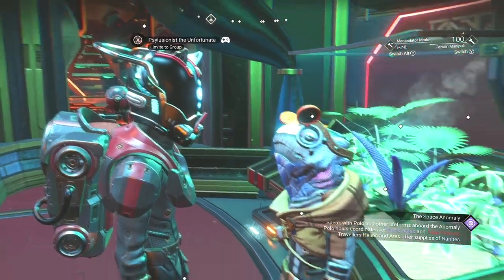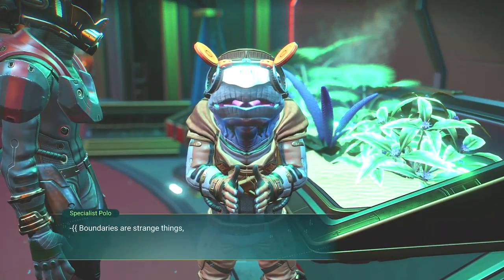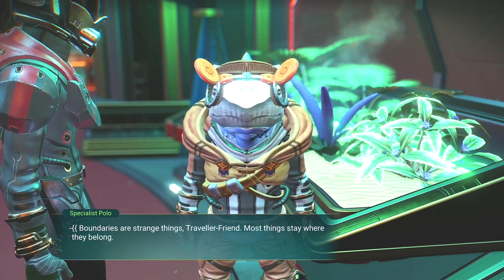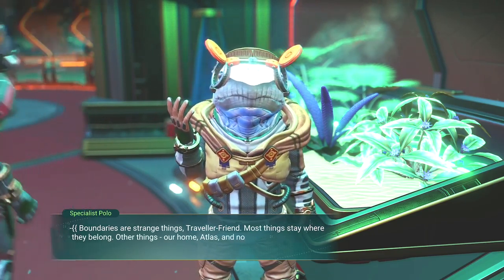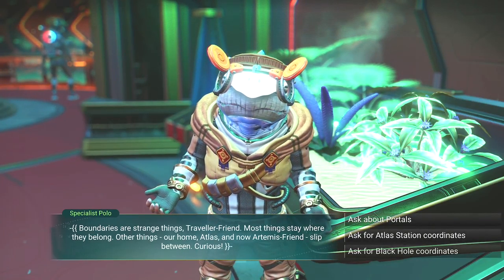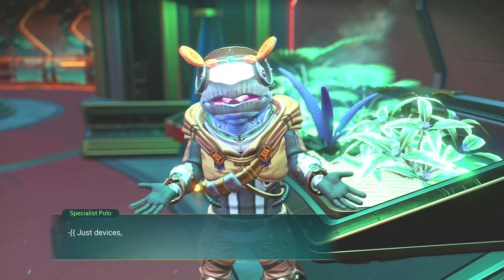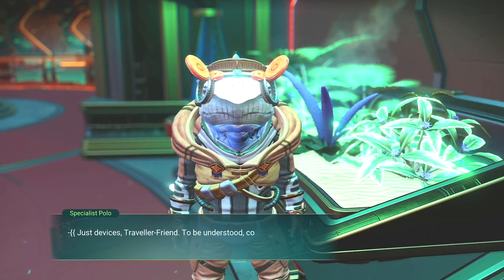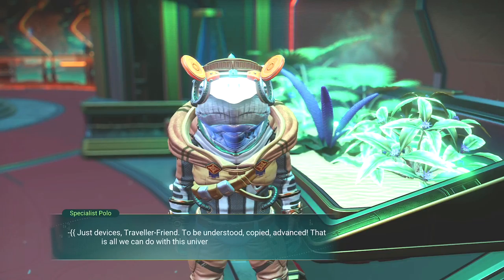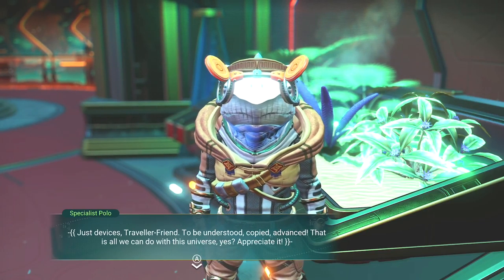That is a helmet. Specialist Polo — let's talk to you. Boundaries are strange things, traveler friend. Most things stay where they belong. Other things — our home, Atlas, and now Artemis — slip between. Curious. What about portals? Just devices, traveler friend — to be understood, copied, advanced. That is all we can do with this universe, yes? Interesting.